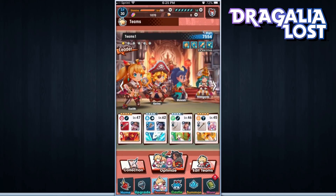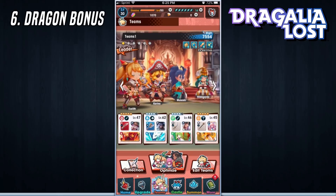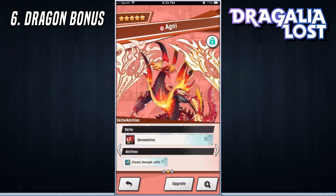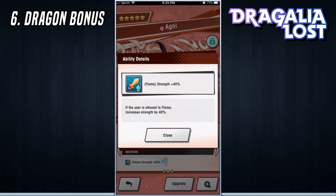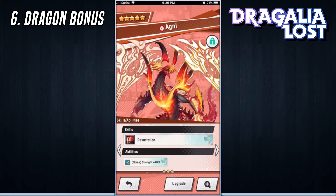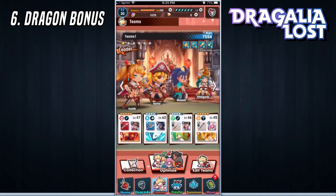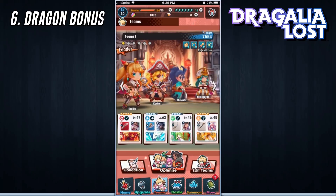The next tip deals with the dragons you equip onto your character. I've seen many people equip a dragon of the wrong element to the wrong hero, and you're missing out on a huge elemental bonus. For example, Agni gives Ezalith a flame strength of plus 40% increased strength because she is a flame-attuned character. If you were to equip him on a non-flame hero, you would not receive that bonus. The best way to improve your might is by equipping a dragon of the same elemental type to the matching elemental hero.